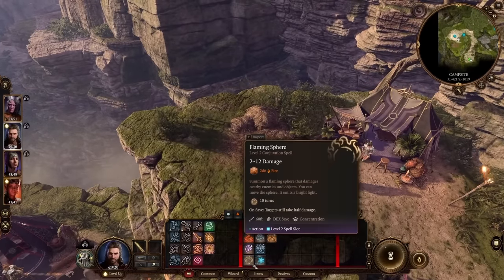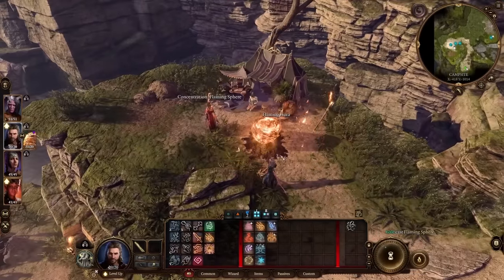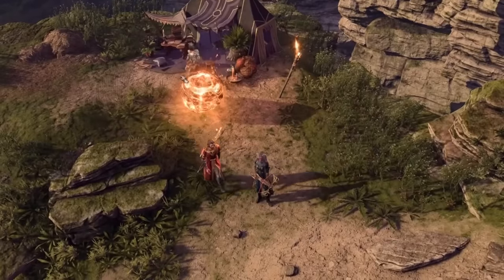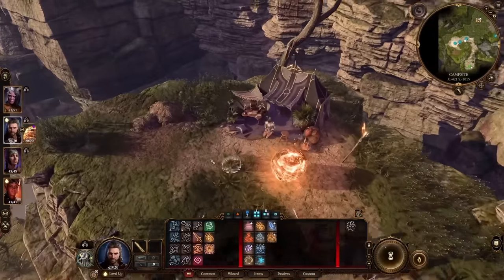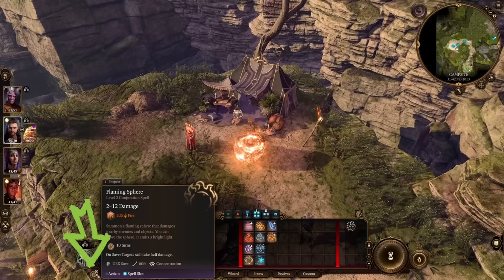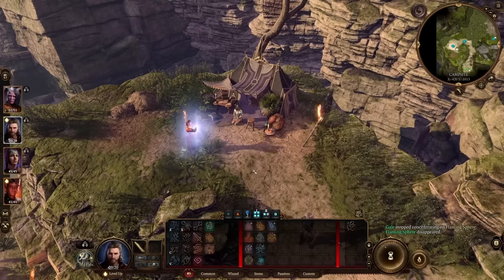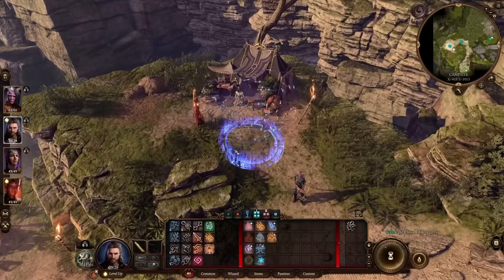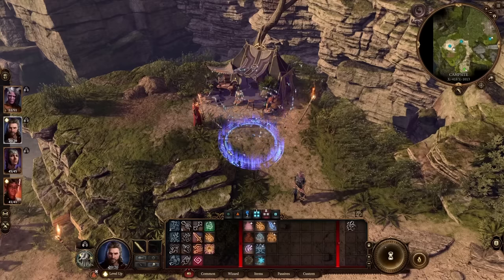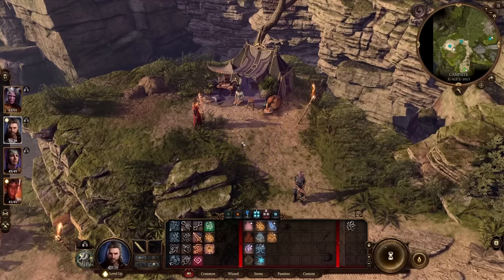This next one has to do with concentrating on spells. If you choose to put a spell out — let's say a flaming area right here — you can cancel it at any time using the little X button. Just tap that X to stop concentrating on the spell and now it's gone. You can do this with any spell that requires concentration. Even after battle is over a spell might still be going, and your characters might feel the urge to sprint towards you and through that spell — one easy way to prevent that is just hit the X and unsummon it.